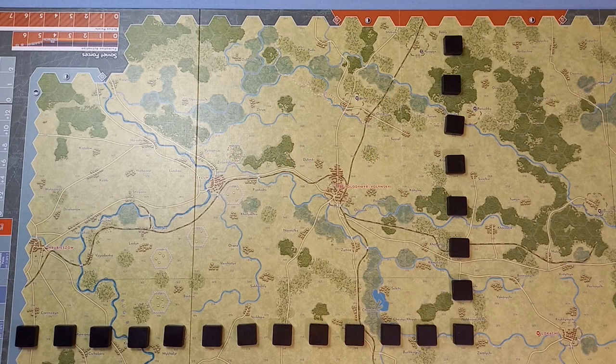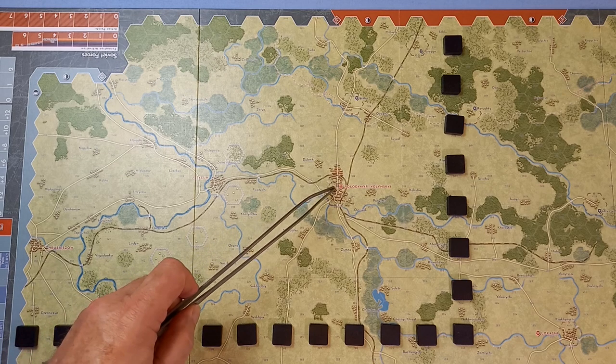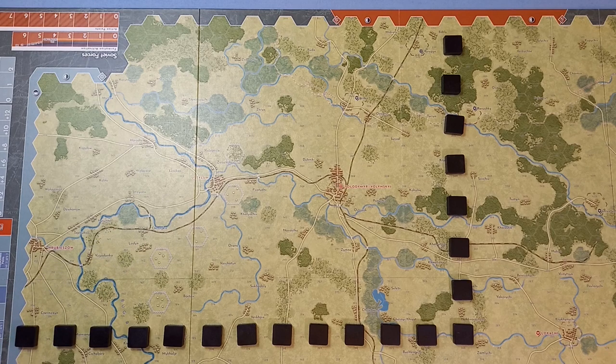This small scenario only uses the top left-hand corner of the map, which makes it easier to video. If you're new to the game, it's an ideal introduction. This scenario recreates the border battle in the first 36 hours of this part of Operation Barbarossa, and the main task of the German Third Motorized Core is capturing Vladimir Volinsky, which is right here.